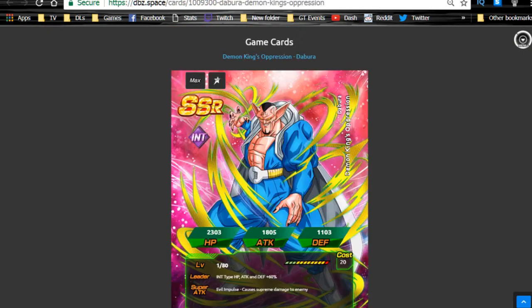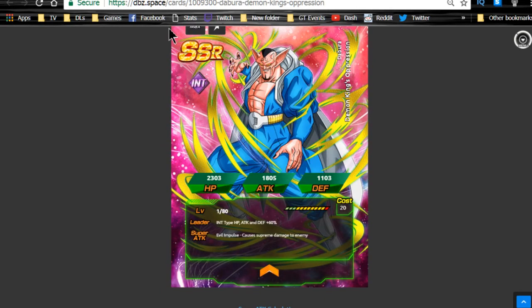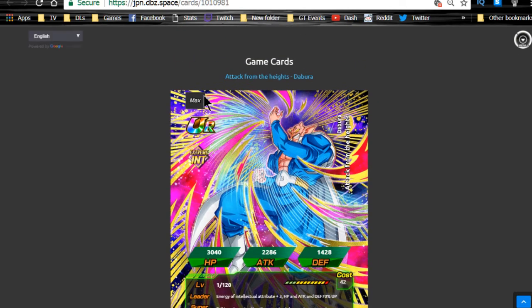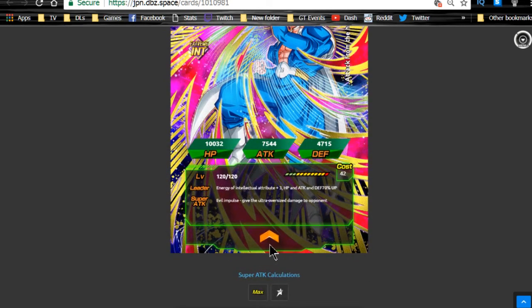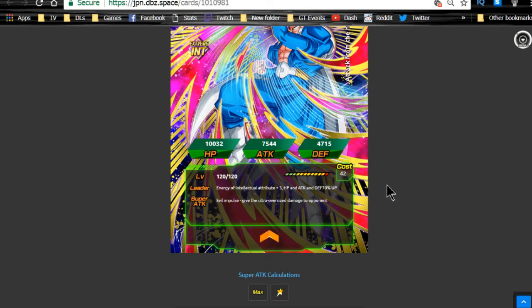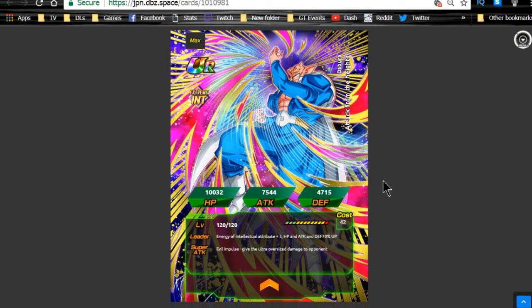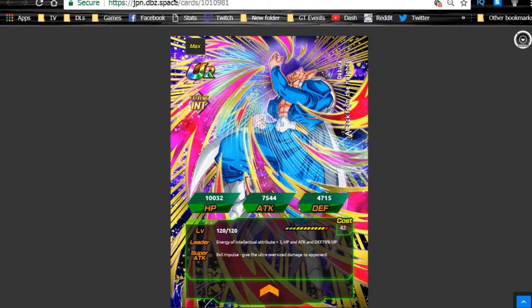First up is Dabura, who requires seven Baba Medals to get Dokkan Awakened. He Dokkan Awakens into 'Attack from the Heights Dabura.' His max stats are HP 10,032, Attack 75,44, and Defense 47,15. Overall not a bad unit — for a free-to-play unit he's pretty good. He has supreme damage, which is awesome. He has some decent standard links, and he's a really good villains card. If you're missing a place-of-intelligence villain, he's someone really good to run, especially now with the Rebirth link.